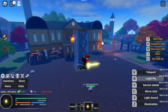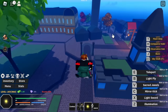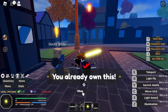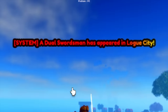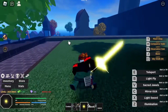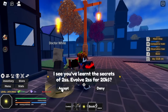Next stop is located in Log Town. At the back of the island, you'll find the White Doctor NPC. We already unlocked version 1. For V2, you need to defeat the Dual Swordsman, who also appears in Log Town. Once you defeat him, you will obtain a mysterious book. Give it to the White Doctor, and you also need to pay 20,000 bellies.